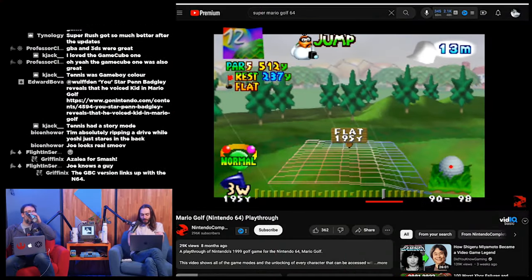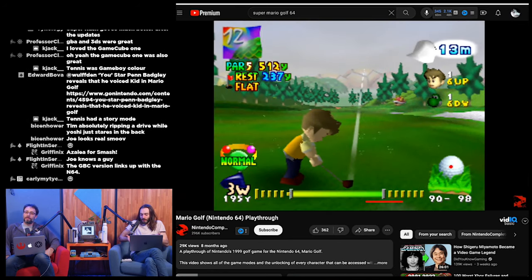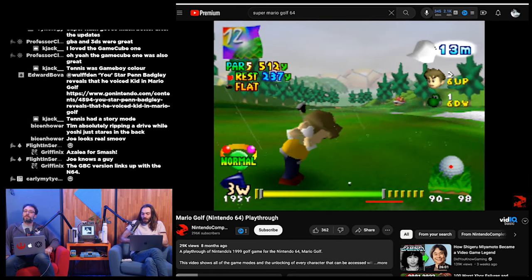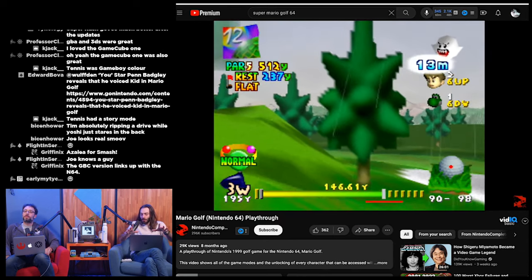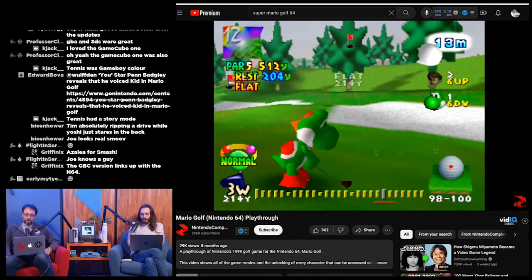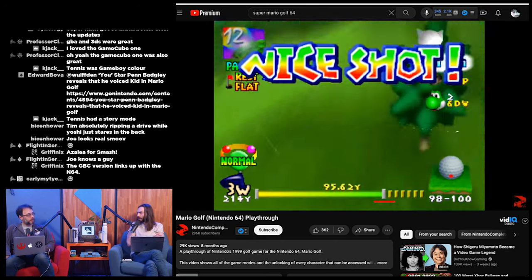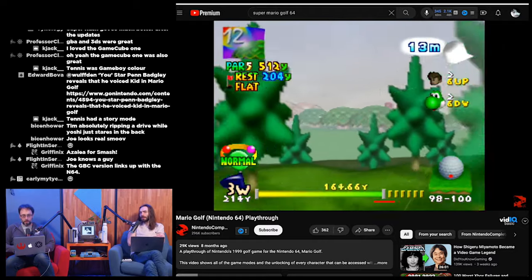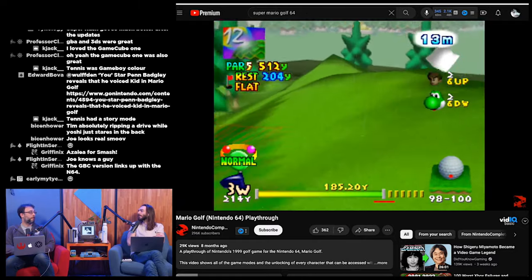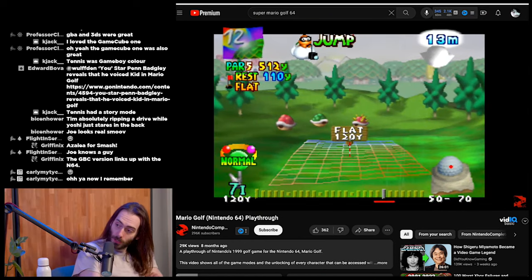I don't remember much about actually playing this game other than it shows the regular stuff you do in a Mario Golf game — you have the little slider at the bottom, you hit it at the right time, and it has the grid on the ground that shows you what the ball's gonna do. You see that in every other Mario Golf game since then, and also in Wii Sports Golf. I also like the Nintendo Switch Sports Golf, though not as good as Wii Sports Golf.